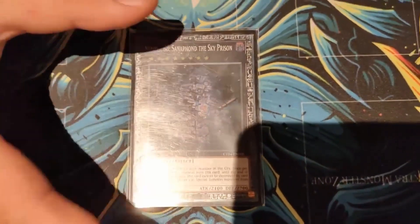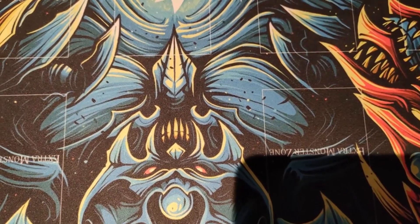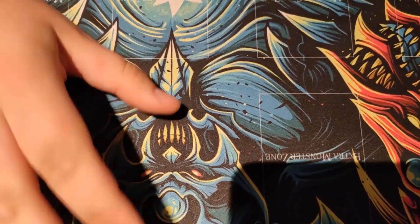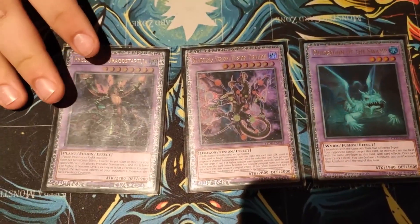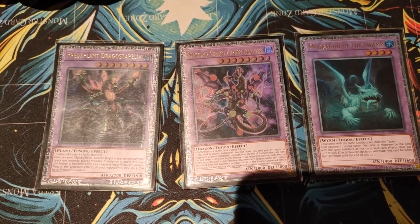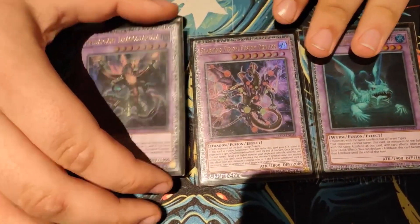If you don't draw the Instant Fusion turn one and you're forced to go first, you just play this card just to be safe. For Super Poly targets, this is the spice time — you run whatever Super Poly targets you feel like. But these are the staples; if you don't change these ones. These are just the staple Super Poly targets that everyone runs. The other targets depend on the format and whether you're at locals meta or not. These are the ones I always go into with Super Poly mainly; the others are just for certain decks. These are level eights as well, so you can XYZ with these.